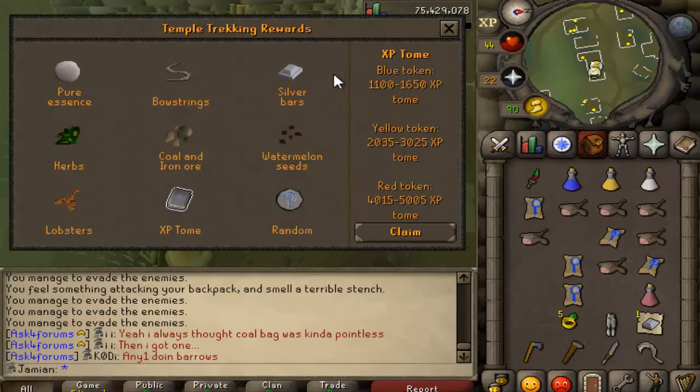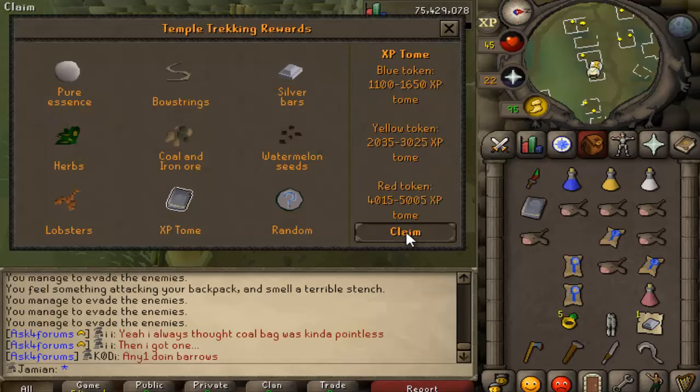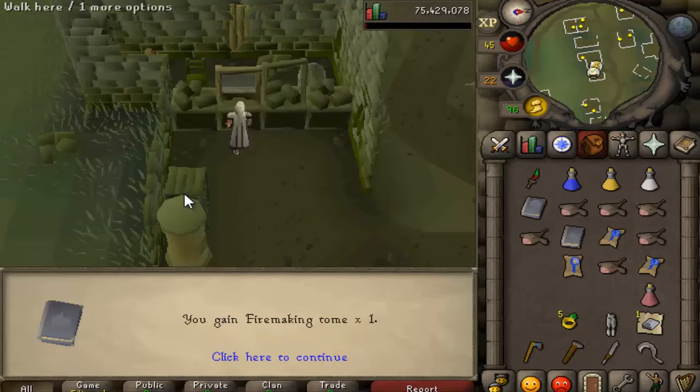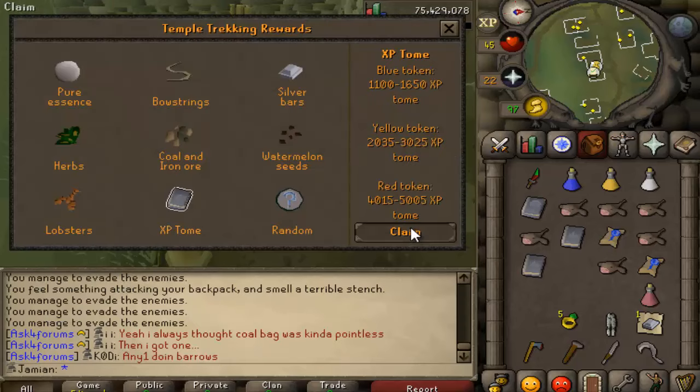I'm using the bigger tokens on silver bars since it gives you 150 XP. I tried using the little blue ones on silver bars and it gives you like five, so I'm just going to do experience tomes for the blue ones. If I ever do a hard one occasionally, I'll use those for silver bars.